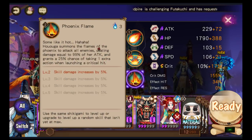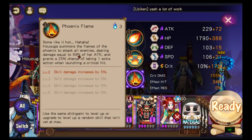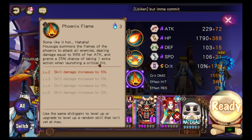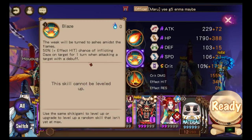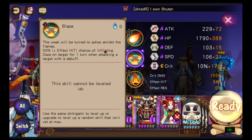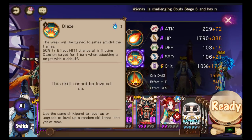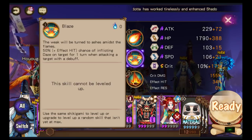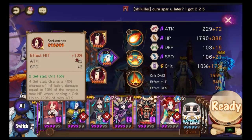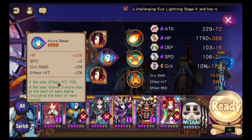What Hoga does is she has an AoE attack — she summons the flames of the phoenix to damage all enemies, dealing damage equal to 99% of her attack, and grants a 25% chance of taking one extra action when landing a critical hit. But look at her passive: 50% plus effect hit chance of inflicting Daze on a target for one turn when attacking a target with a debuff. So when Amiona plants the slow debuff on all enemies, that's where you need lots of effect hit on Hoga.